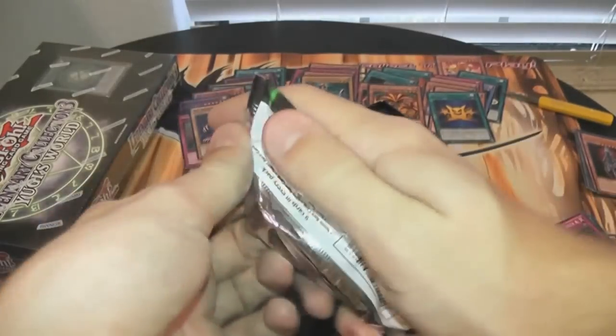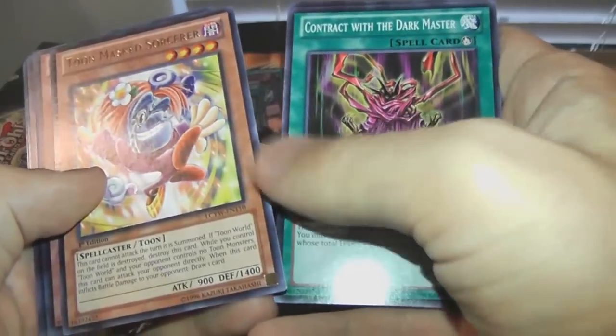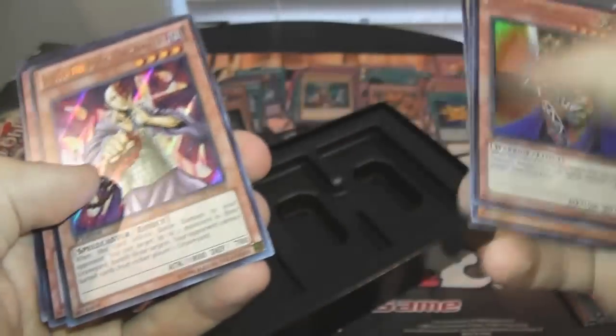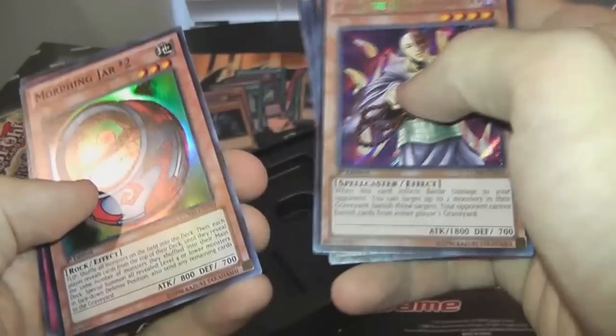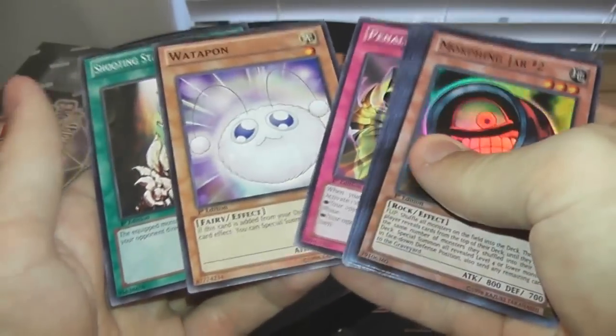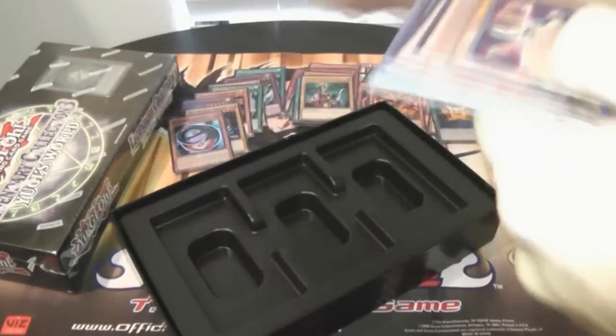Of course, our last pack. Toon Master — seems like a lot of Toon cards. King's Knight — there we go, we're going to have all the different Knights. Kaiko the Ghost Destroyer. Not bad. And Morphing Jar No. 2. Wadda Pawn — because real men use Wadda Pawn. That should have been a holo.